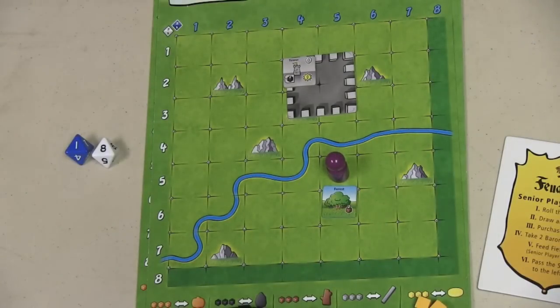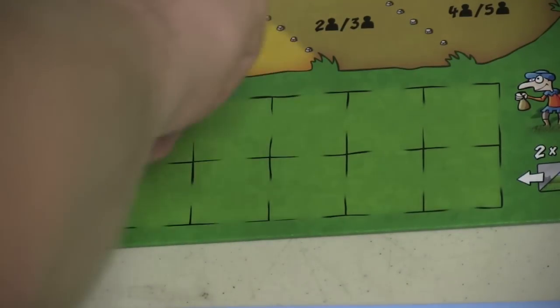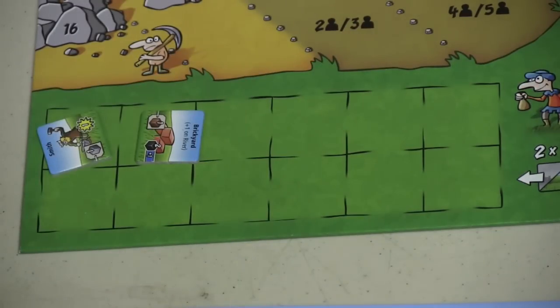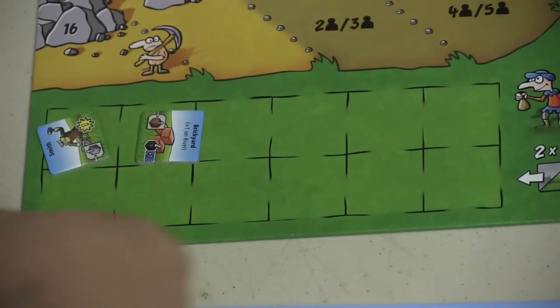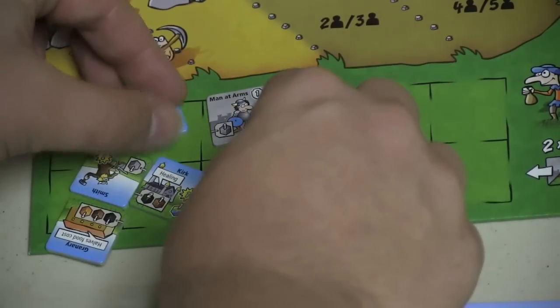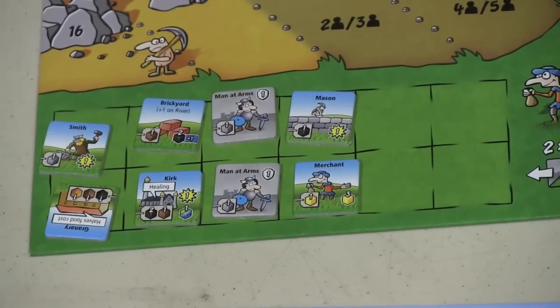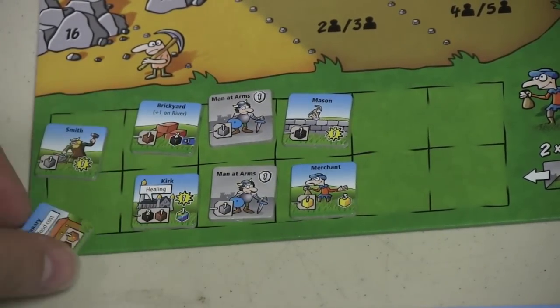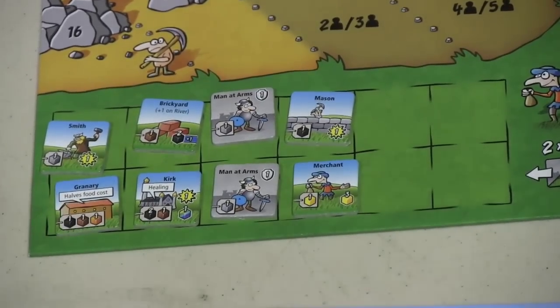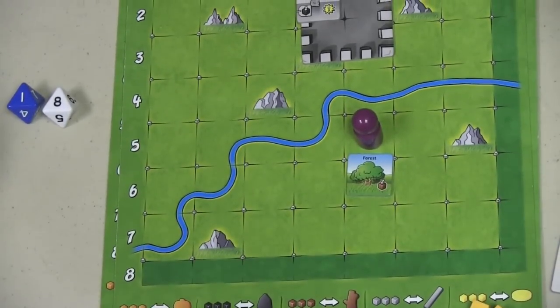Then we have a purchase phase. The senior player draws from a bag of tiles, putting out twice the number of tiles as players in the game. Then each player gets the chance to go around the table and buy one of these items. Each item has a cost — for example, the man-at-arms costs one metal, the mason costs one stone, the merchant costs one gold, and the kirk costs two ore and one wood.